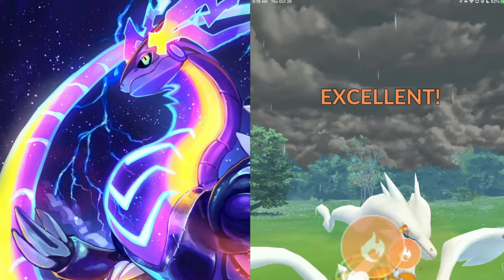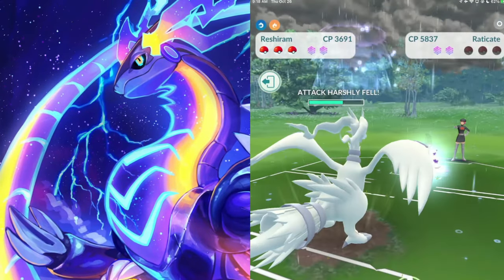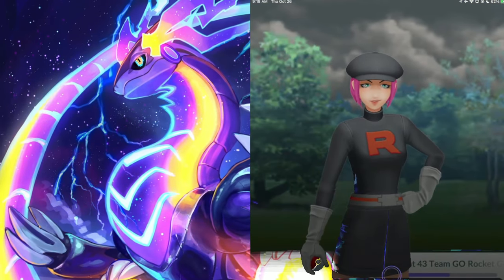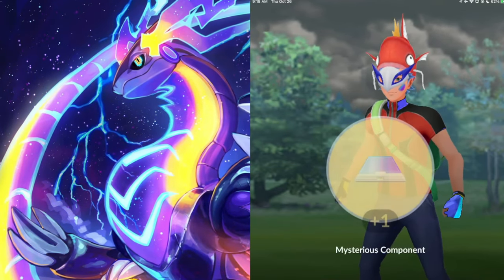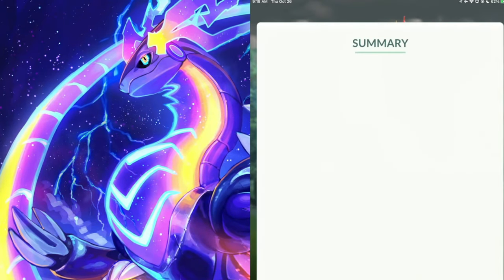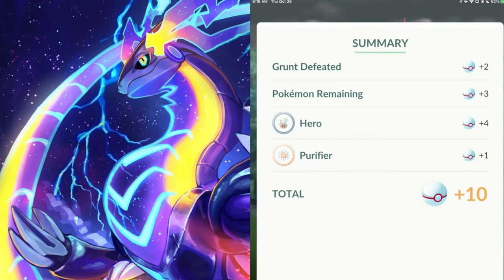I'm pretty sure this should work to shiny hunt Shadow Bellsprout. Most of the time you should get the Bellsprout encounter, but sometimes you might get the Weepinbell encounter. So of course you've got to get the Bellsprout - the Weepinbell is not going to be shiny because that is a second stage evolution. Let's go ahead and find out if we get a shiny Bellsprout from a Team Rocket decoy grunt.